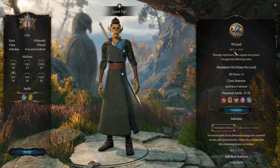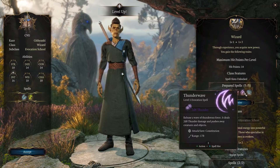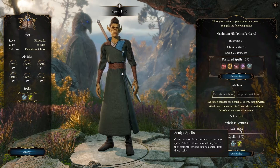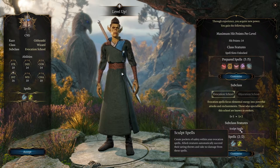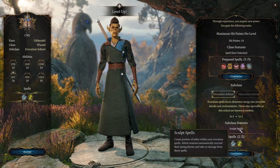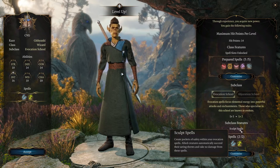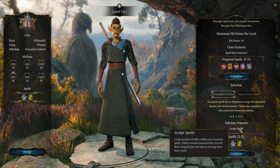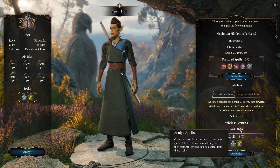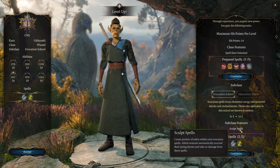Here I am on the level-up screen for a wizard, level 1 to level 2. First we get to choose prepared spells — we can change this at any point as long as we're not in battle. The next choice is a subclass: Evocation School or Abjuration School. The Evocation wizard's subclass feature is Sculpt Spells — so if there's an area-of-effect spell and one of your allies is inside the area, they don't take any damage. This allows you to be more flexible with AoE spells like Thunder Wave or Burning Hands where the cone or cube shape can't be changed much.